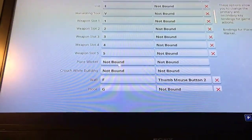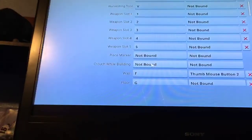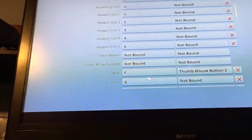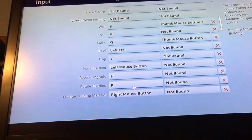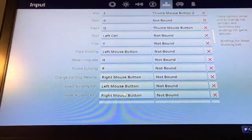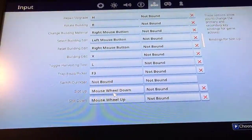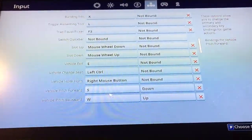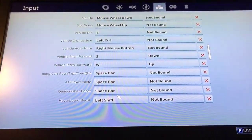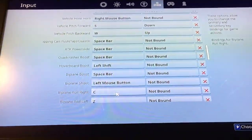You want to leave the place markers not bound, so you could just put the left mouse button. Wall on F, floor on G, stairs on Q. My edit is LX because you are able to edit very fast if you have small fingers.